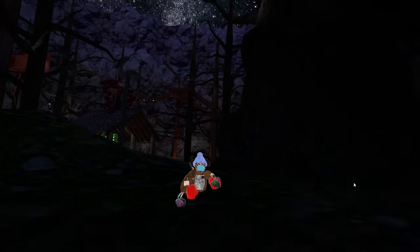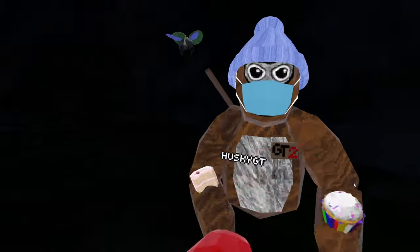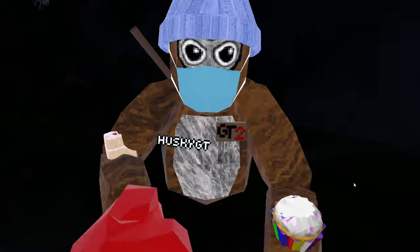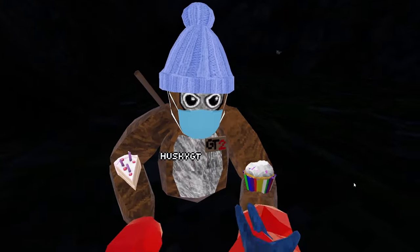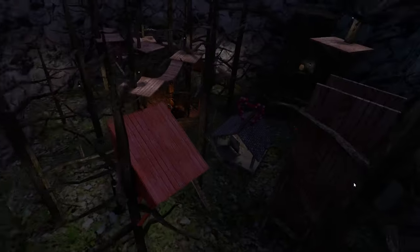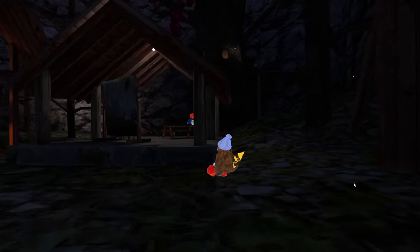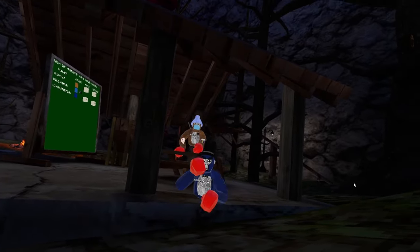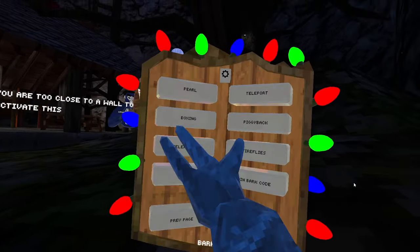Boxing. You can put your hand on the floor like this — it's a cool glitch to do with the boxing mod. You can also change the punch speed; I have it at 10. If you run into somebody, it's really fun to mess around with your friends. This is my friend's favorite mod.